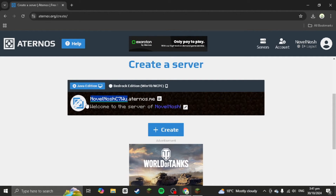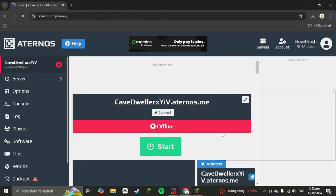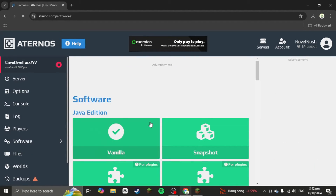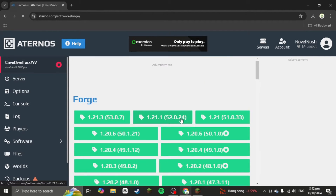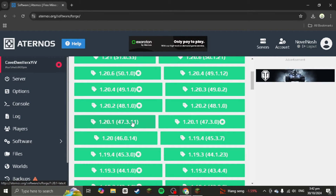You can rename it whatever you want — for example, 'cave dweller' — and then create the server. Before you start it, go to Software, then go to Forge. Download Forge for mods and then go to version 1.20.1. This version is going to be important later in the video, so install this one.